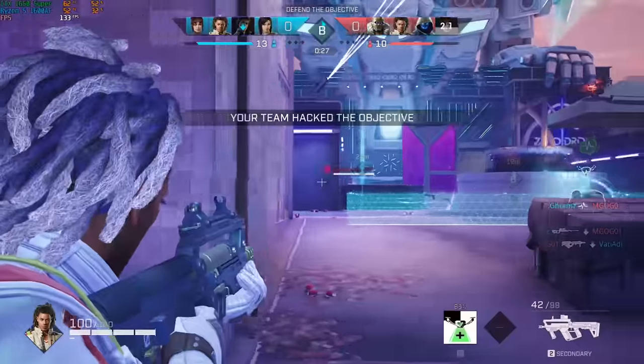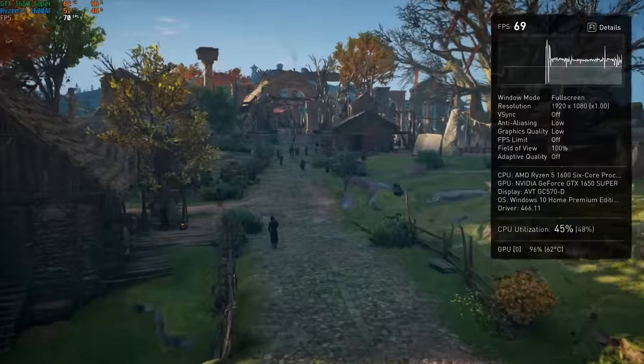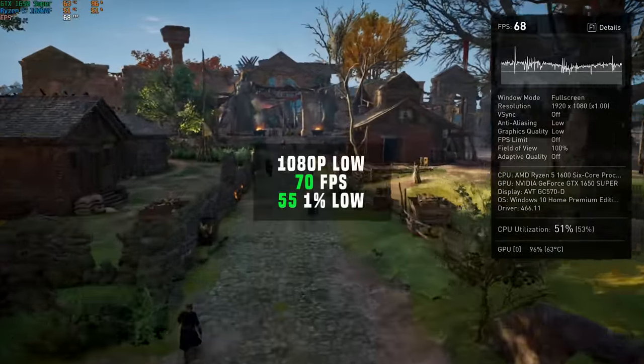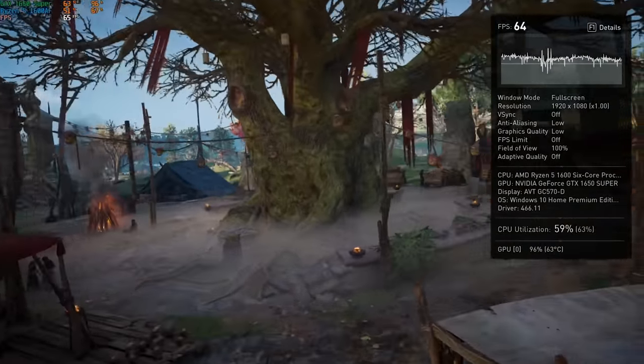Rogue Company followed up after that and in 1080p with high settings, including that super annoying 150 FPS cap, I got just under that at 145. Assassin's Creed Valhalla came up next, and using the built-in benchmarking tool in 1080p with low settings, I got 70 FPS. This game continues to absolutely crush these budget to mid-range builds — it is just so demanding to run.